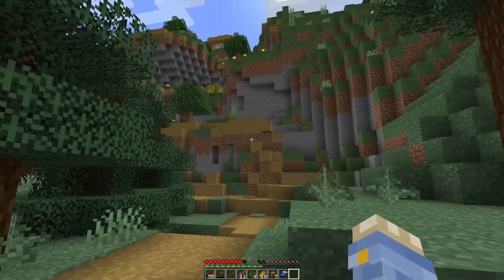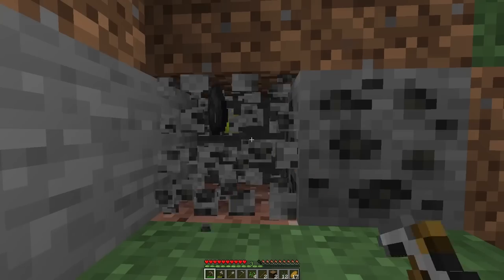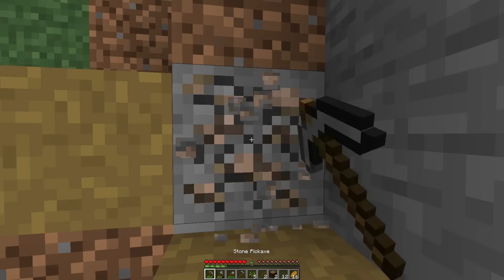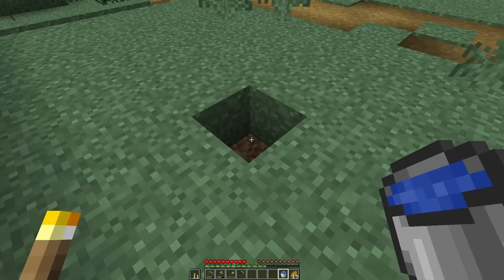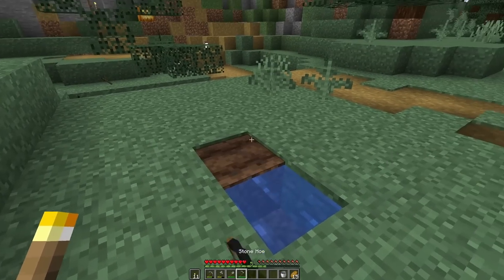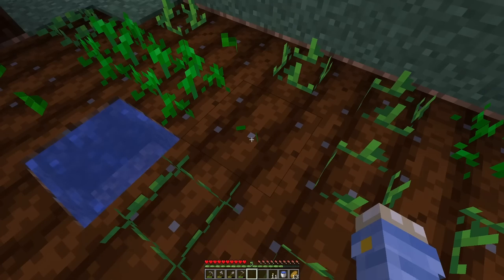I decided to set myself up at the bottom of the hill with plans to build my way up the hillside. I chose a flattish section of wall right underneath the village and made my very own small cave to dump all my stuff in. I got myself some iron, made a bucket, and started some farmland with the crops I'd gotten from the villagers. It's mostly just potatoes and carrots — a bit scruffy — and I accidentally misplaced a pumpkin and glared at it.